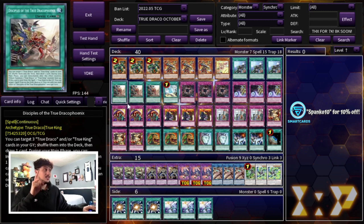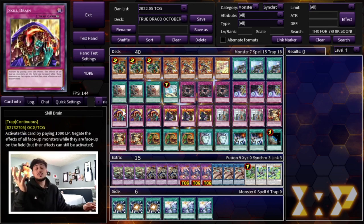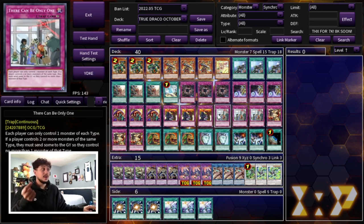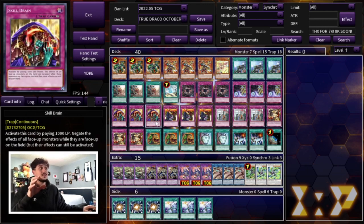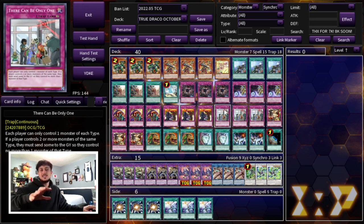Now we have to move on to our floodgates — this is what the deck is built on. We're playing three Skill Drain; the card is insanely nuts and you have to be playing three of it in the TCG. We're also playing three Rivalry of Warlords as well as three There Can Only Be One. These are just the most powerful floodgates in today's format. None of them are searchable, but we have draw power in the deck on top of what the spells give us. These cards are insanely, insanely powerful.